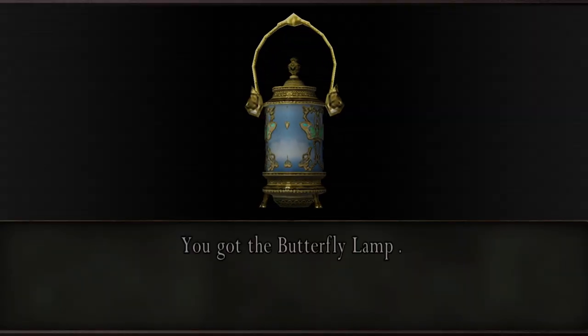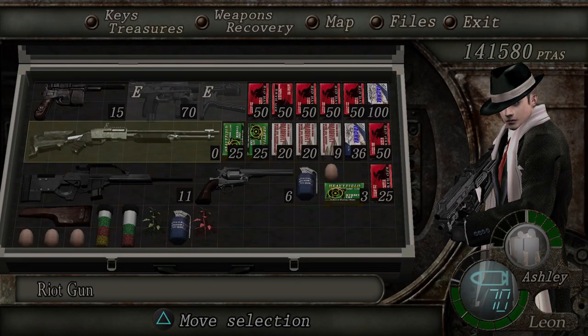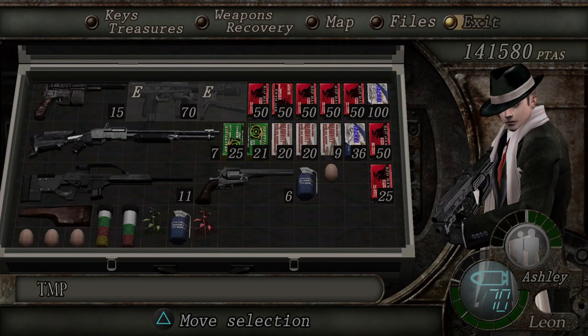We get another butterfly lamp, and we can actually jump through here. I think what I will do is load my shotgun and get my TMP ready for the next bit.